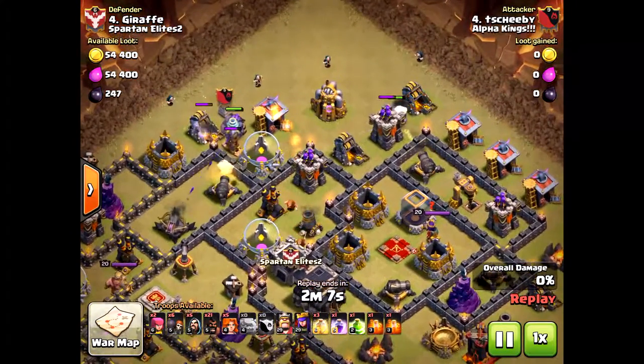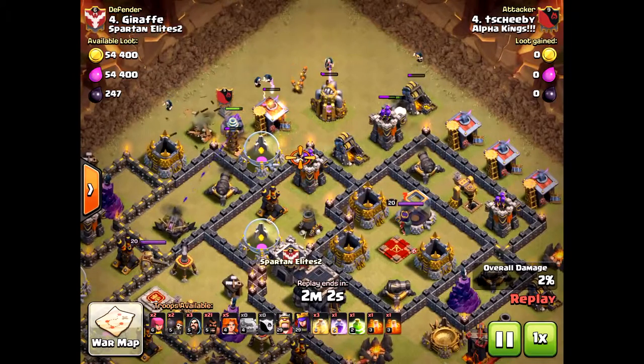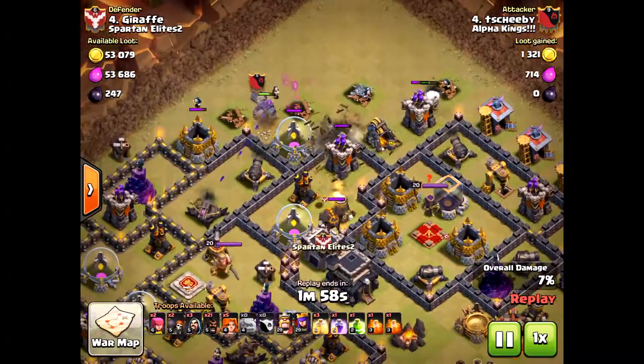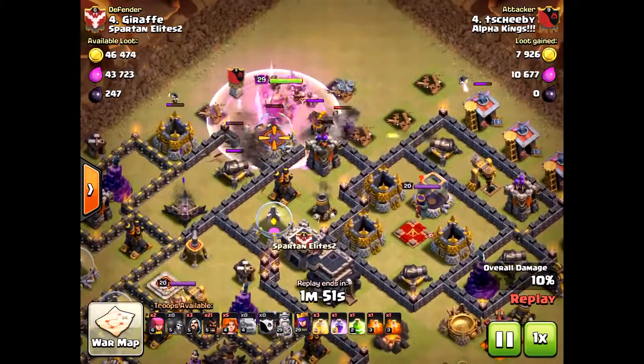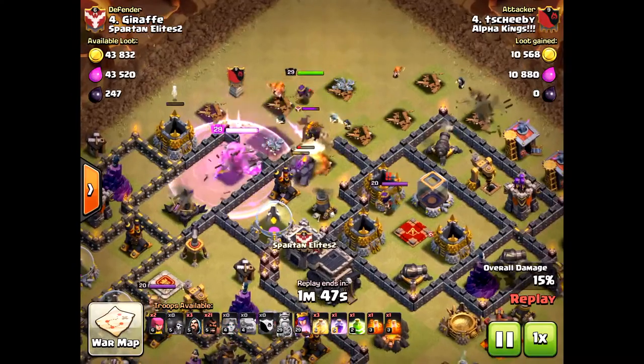He was able to drop the wizards — it's important. You have to drop the wizards before you drop those wall breakers. He let the wizards do the work. Another good reason for coming from the north is he'll take out the queen a little earlier, before the queen can get to her hogs. And that's important because the queen can do some real damage to the hogs.